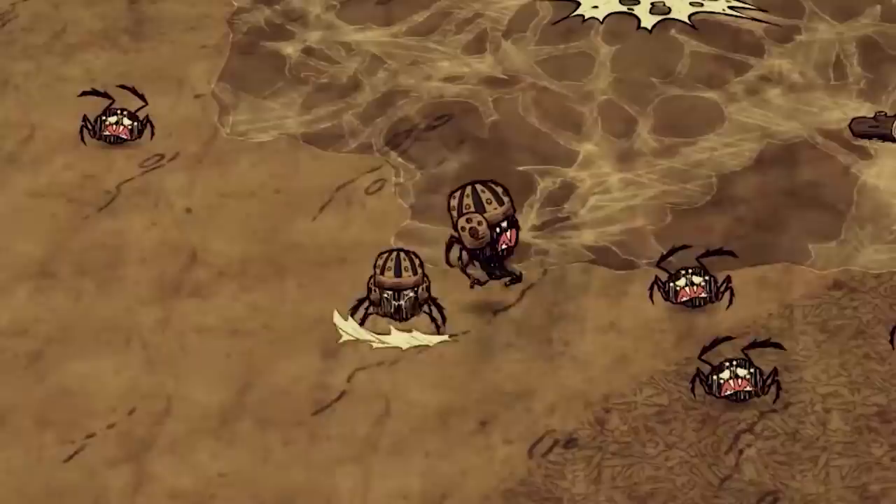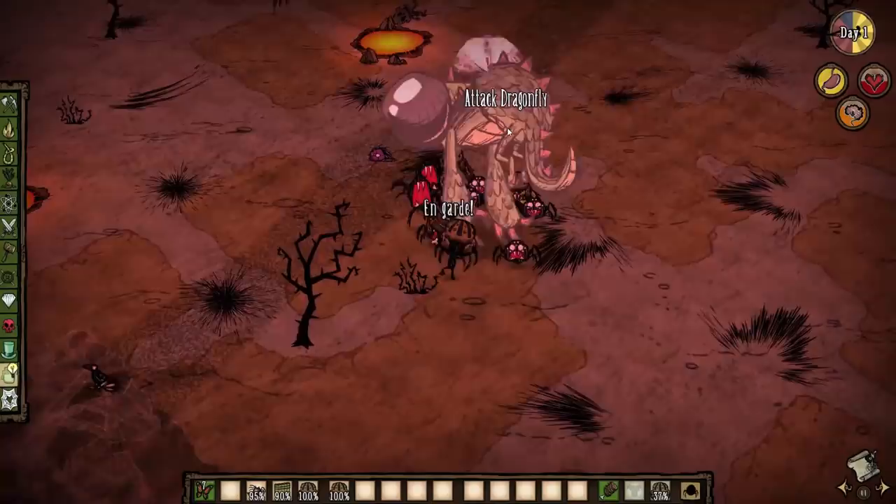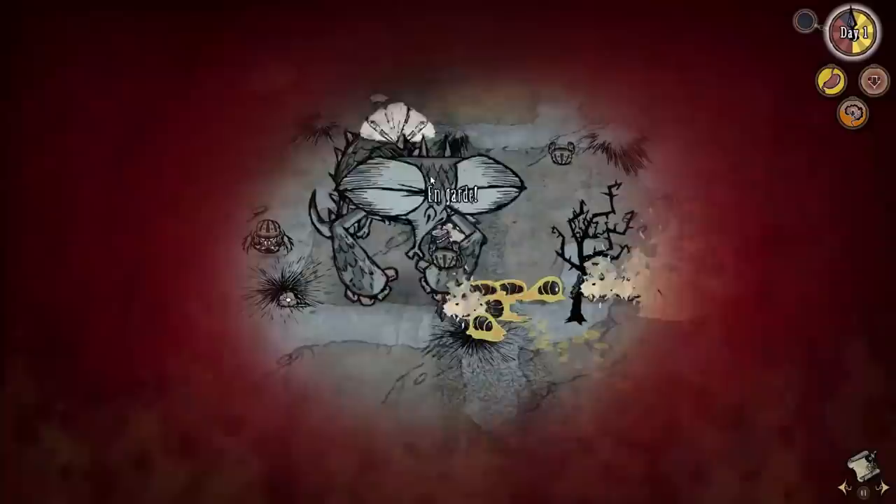Two days ago, Clay released the Weber rework, and with it you can transform spiders and give them football helmets. Using a setup like this, is it possible to kill dragonfly with spiders? I first tested it with only spiders and no walls, and the fight went pretty okay, at least until larvae spawned — then everything went to hell and we all died.